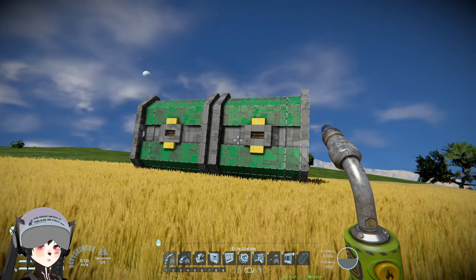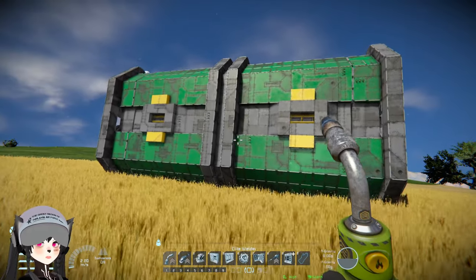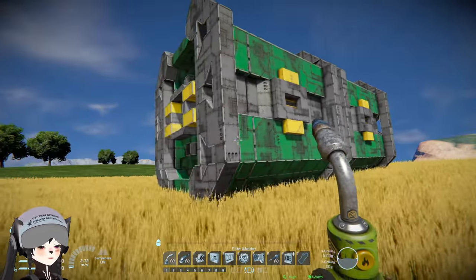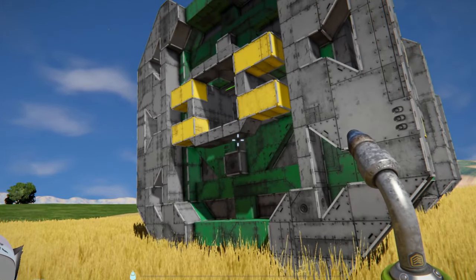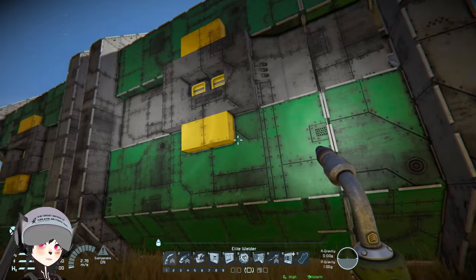Hey guys, this is the cargo container light fighter by Microsoft Word. I saw this on the workshop — I think I saw some images of the container opening, but I haven't really checked what's inside the container. I'm guessing there's like a fighter in the container, but we're not gonna peek inside just yet.